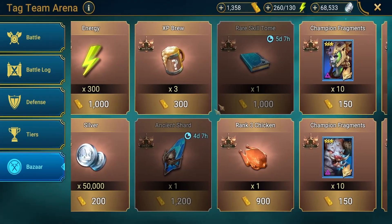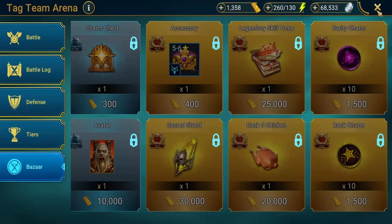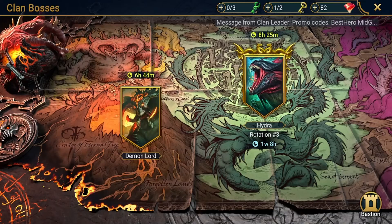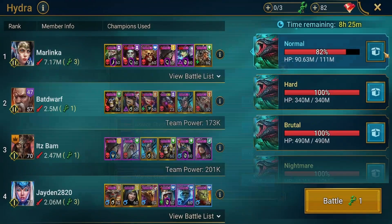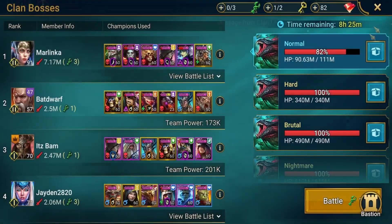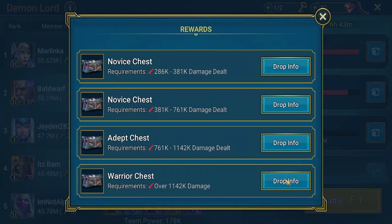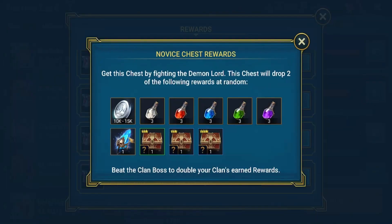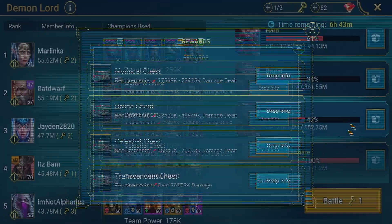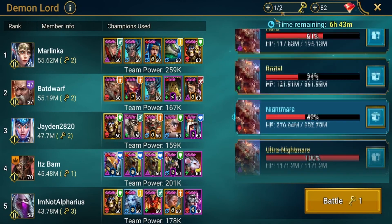You can also get ancient shards from tag team arena from the store there where you can buy them for 1,200 gold. From clan boss, you have a chance at ancient shards — from your very first chest there is a chance of ancient shards. You can get them all the way through, so no matter what chest you're getting, there's a chance of an ancient shard.